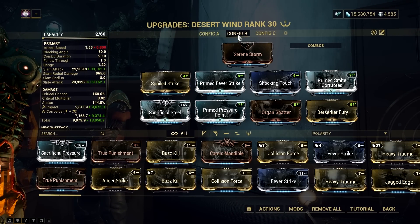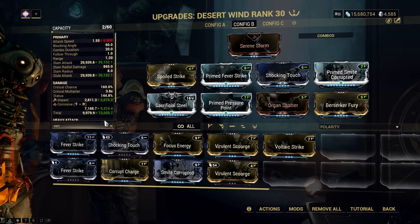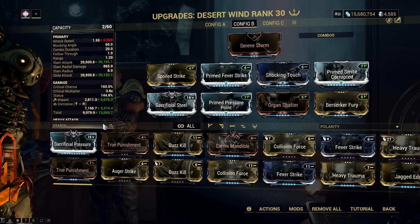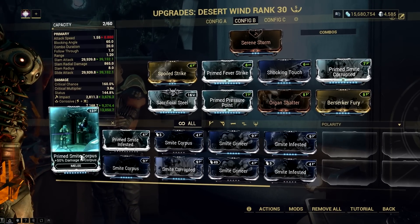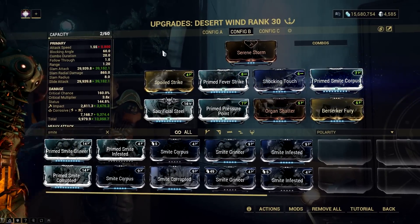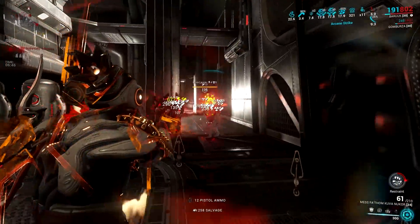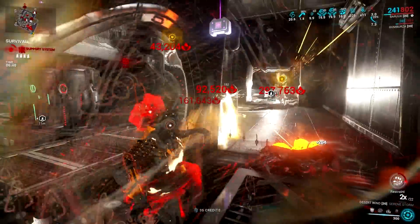I just don't understand players sometimes — after trying it in just a couple of minutes and not seeing Innodem doing massive damage, they just consider it mastery rank fodder. If it doesn't work in a normal setup, probably it has a hidden synergy between Warframes and other weapons that you should try to experiment with and enjoy. Thank you so much for watching. Squad Leader signing off.